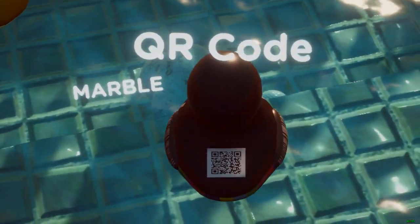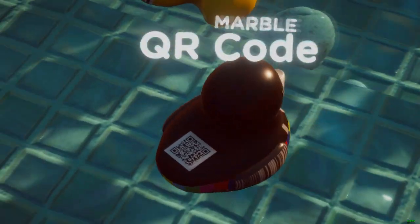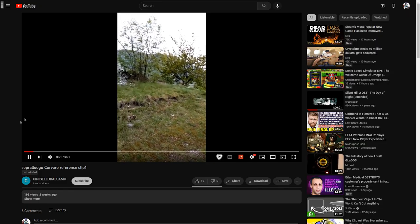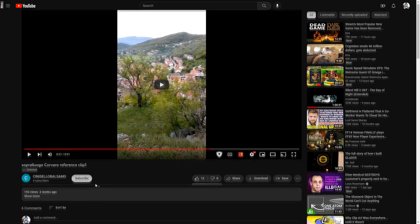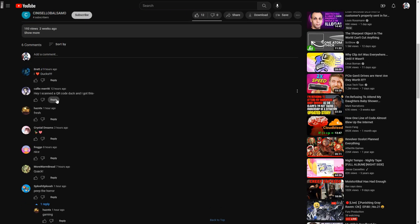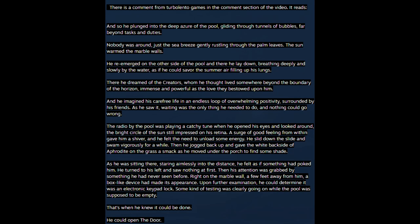I have tried to get this QR code to work. People on the forums have actually gotten it to work and it does lead to something interesting. The link takes us to an unlisted video on a channel that also has no videos — I will link it in the description below. Something interesting that I could not find, but apparently someone else noted on the forums, was a comment left by the creator of the game made two weeks before this update rolled out. I cannot find it on that video anymore.